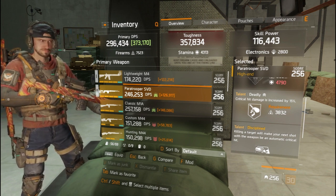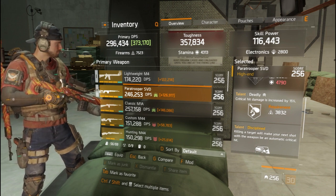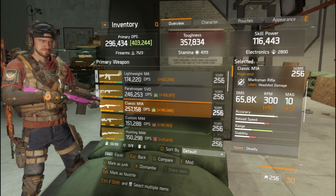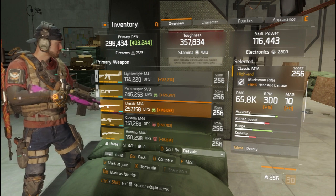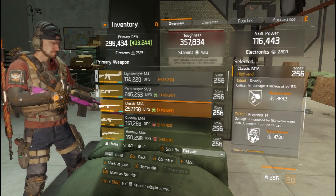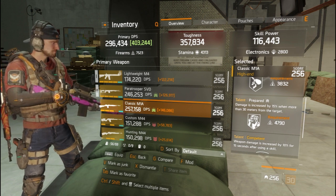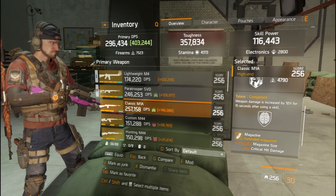I don't think I need the Discipline talent right now because I have Dead Eye, which gives me 100% critical hit strike when I'm zoomed in. Otherwise I can use this weapon — it has high damage and the talents Deadly, which increases my damage by 15%, and Competent, which increases my damage by 10% for 15 seconds.